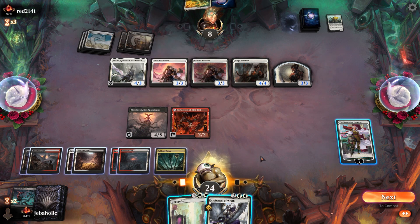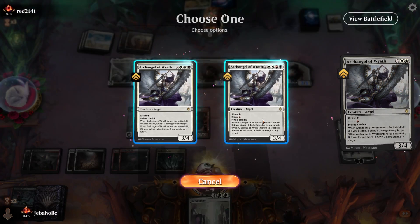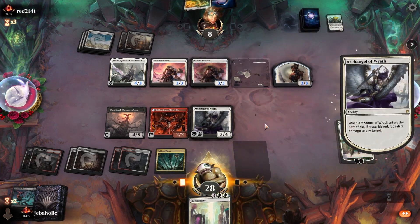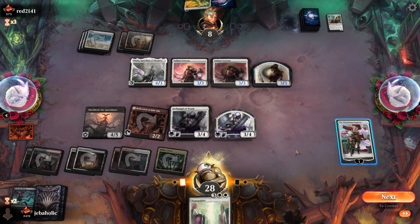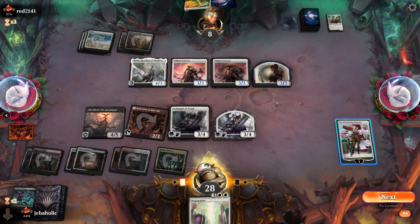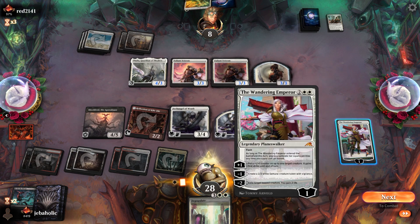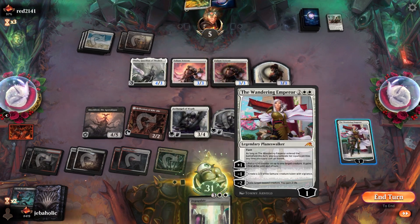I kind of want to Wrath this guy. I'm at a super nice life total so I can just keep pressure on him. Almost want to attack with my Shield Ridden. I want the drain to keep happening — force him to draw the Plains. I'm gonna go to five though.